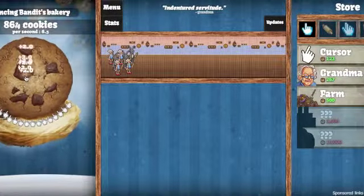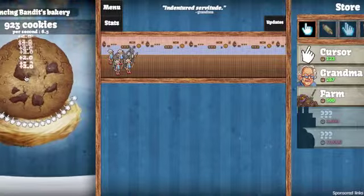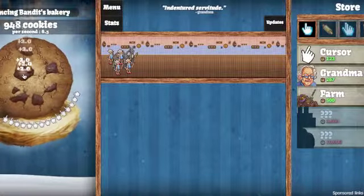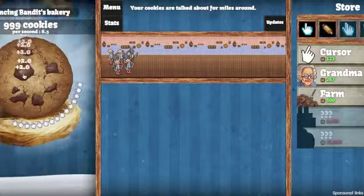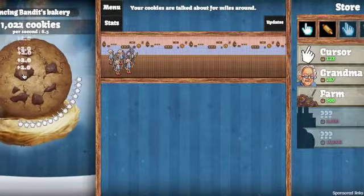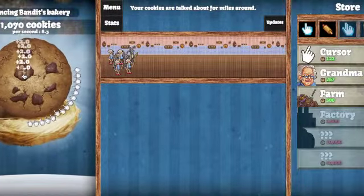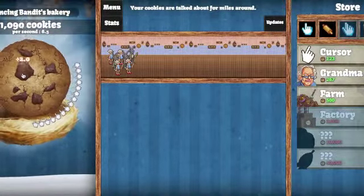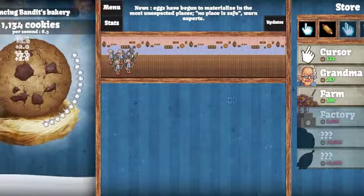Hello guys, what is going on and welcome to the second episode of Cookie Clicker. This episode I'm just trying to continue to gain that cookie system up. Now I currently have a two cookie per click going on, and per second I believe it's six point five cookies per second.